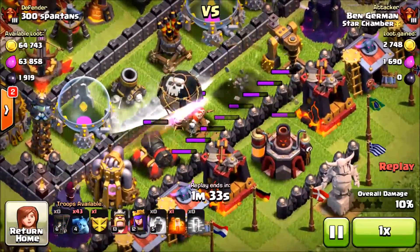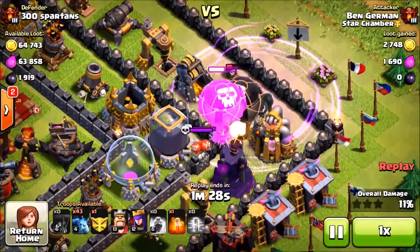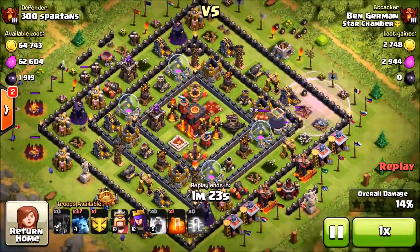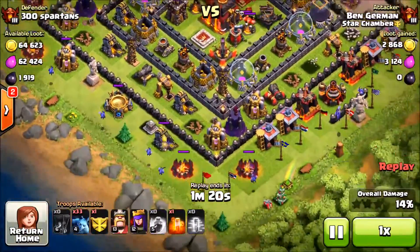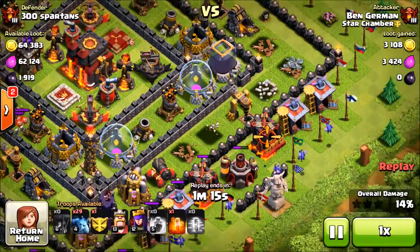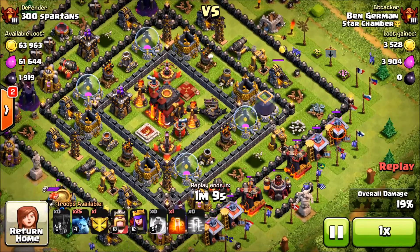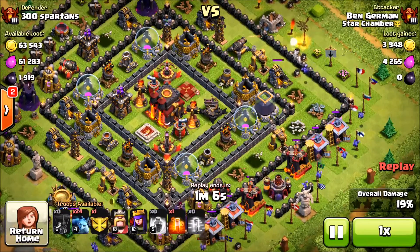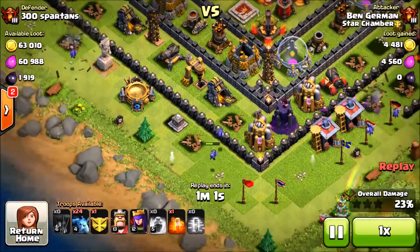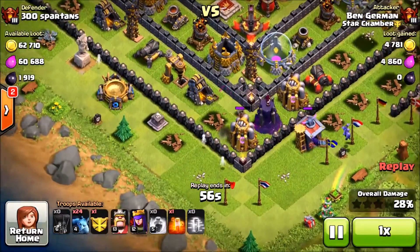The skeleton traps take out my balloons before they get to the cannon. We drop another rage spell on our balloons to see if they can get through the wizard tower — they cannot. The air defense one-shots our balloon and couldn't even put in damage on the archer tower before the air defense got another shot because the skeletons were there and lived a really long time before my minions on the left took care of them. We're at 19% with just balloons, and the minions we're about to drop should take care of a good number of structures.